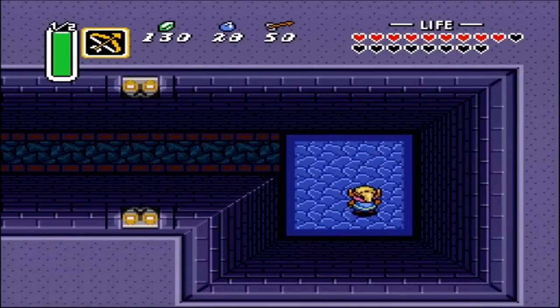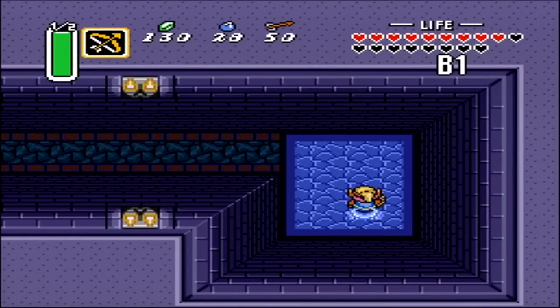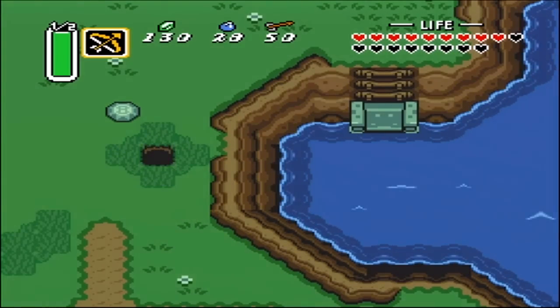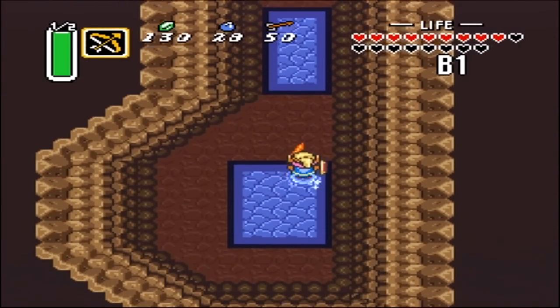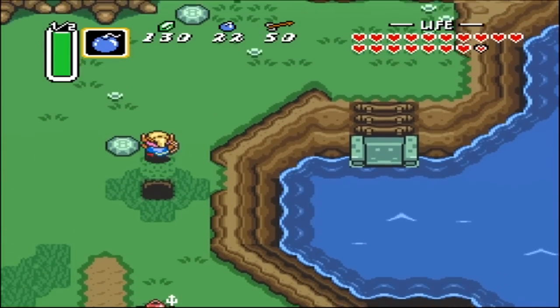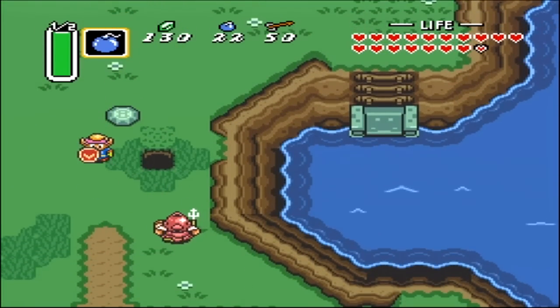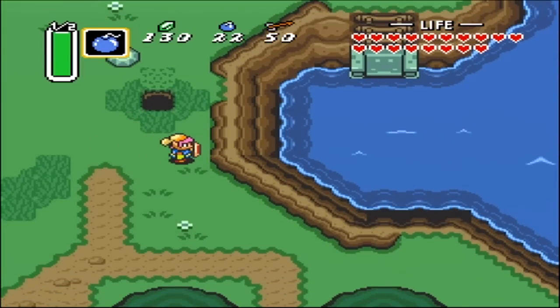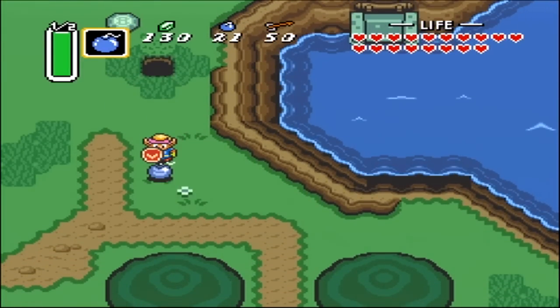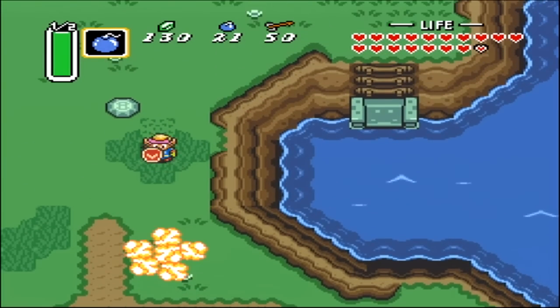As you guys can see, I ran as fast as I could but couldn't get it to work that way. There are other ways of getting the secret to work. Here I'm demonstrating where this hole leads — you can see I go down to this fairy area. How the secret works is that it only triggers if you get pushed back directly into the hole. This hole didn't work for me, but I will get it to work on the next hole.